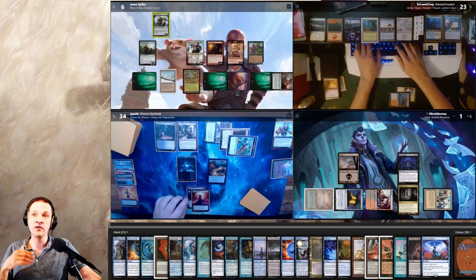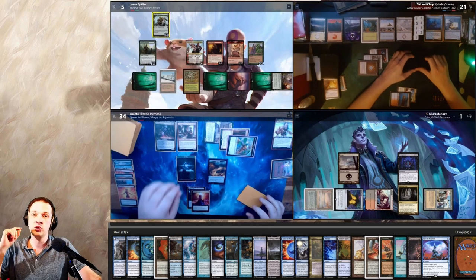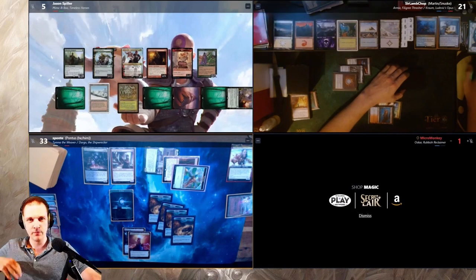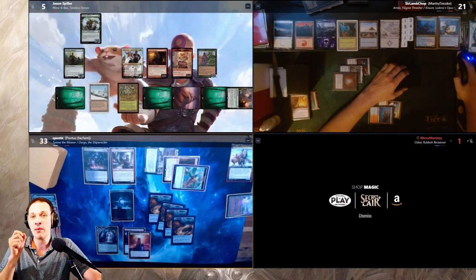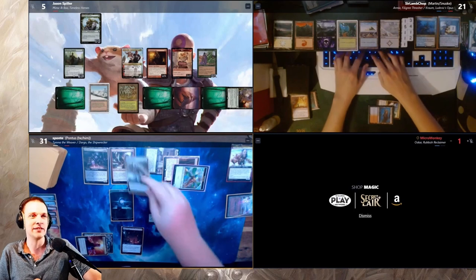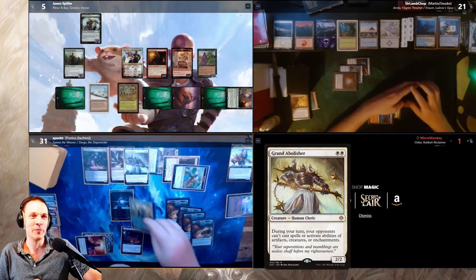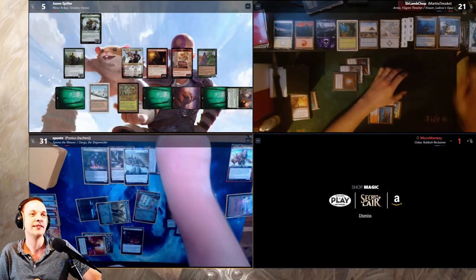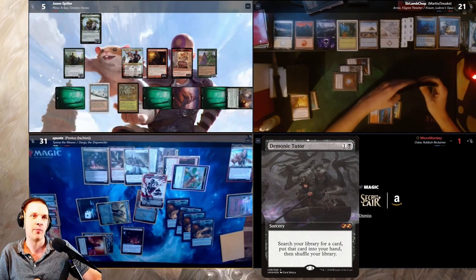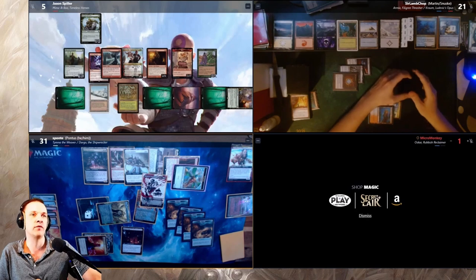Pontus goes to combat and kills me — I'm out of the game. He spreads attackers everywhere, gaining free card draws from Tymna. I'm a little happy I was able to put together that Necropotence win attempt using Frantic Search and Mana Crypt for black mana. Now we'll see who wins. My bets are on Pontus. He casts Grand Abolisher, plays Mox Opal and Mana Crypt, and casts Demonic Tutor — with that mana he should have the game.